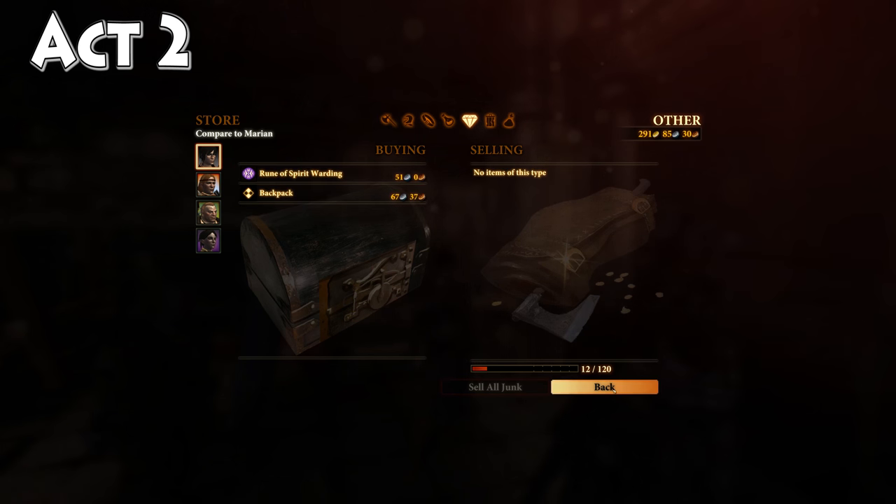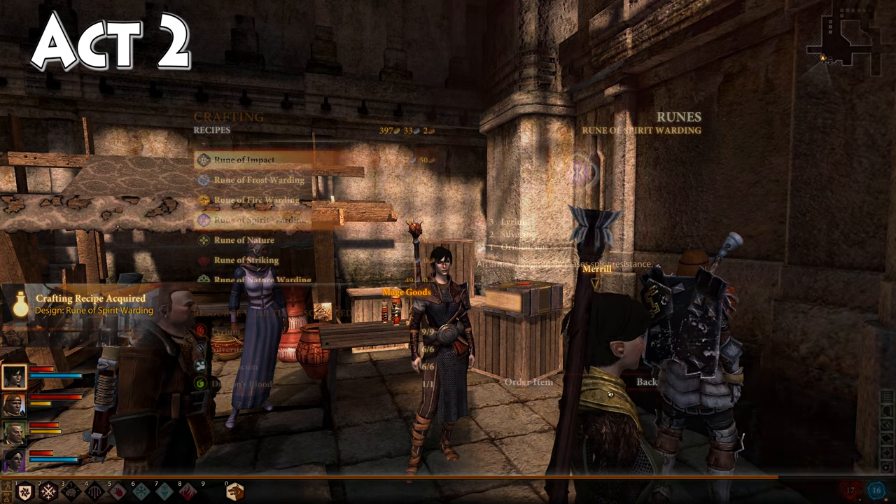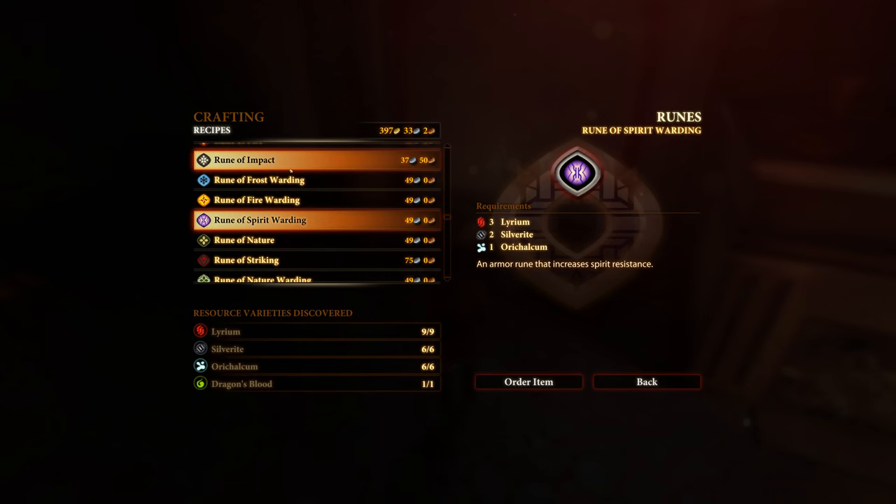We'll go ahead and grab this, then head back to our rune crafting table. The Rune of Spirit Warding costs 49 silver to create and requires three lyrium, two silverite, and one auric.